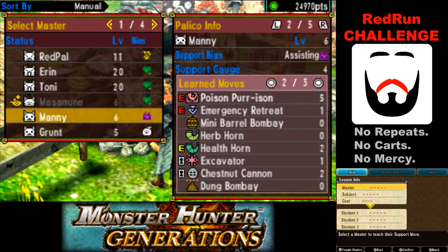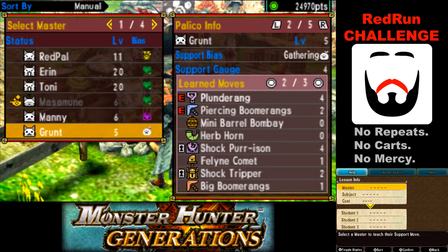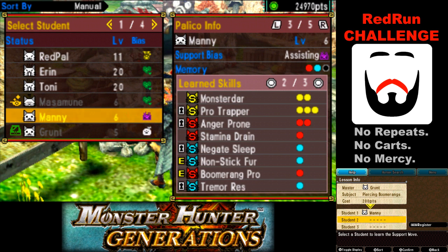Manny here needs some Pierce Boomerangs, and Grunt's got them. Manny's already got Boomerang Pro, and that's all he needs.